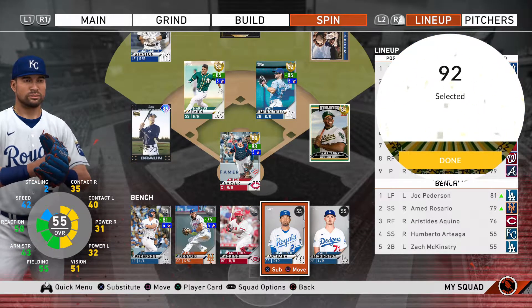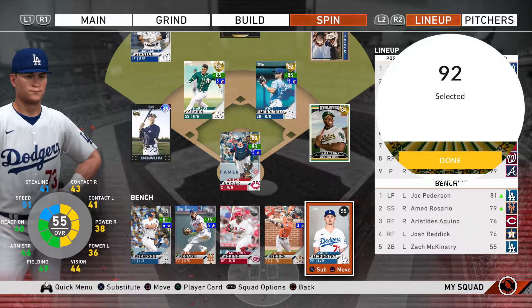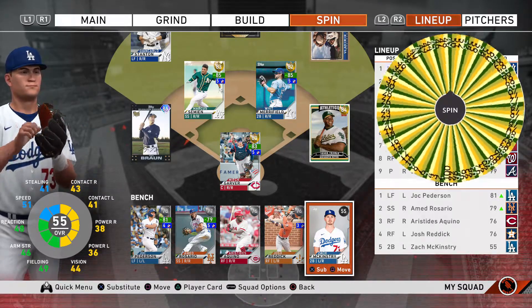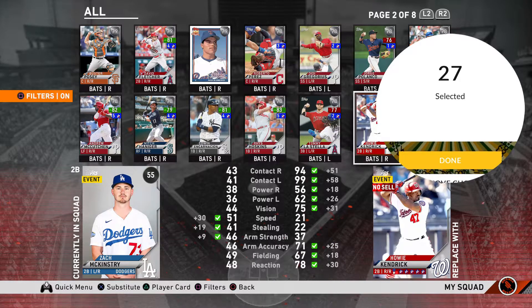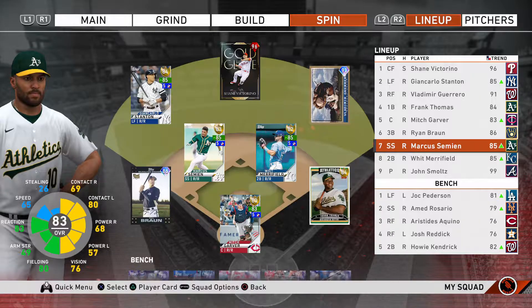Second to last bench spot lands on number 92 — that's Josh Reddick. Not happy about that one. The last pick lands on slot 27 — Howie Kendrick, actually an electric bench bat who is a really good hitter. And there you have the final team — the first draft of the Spinner Series. Hopefully one of our weaker teams as the series goes on, but with a lot of bats we should be able to hit the ball, especially on All-Star difficulty.